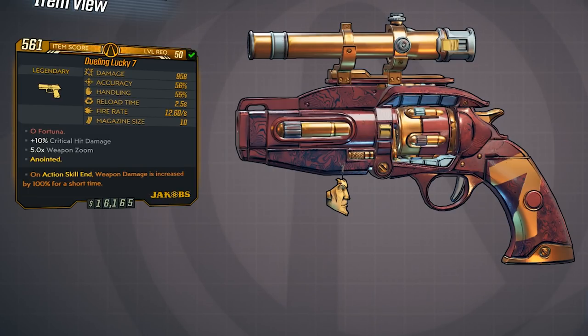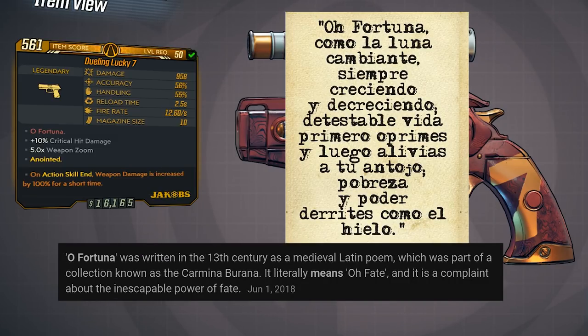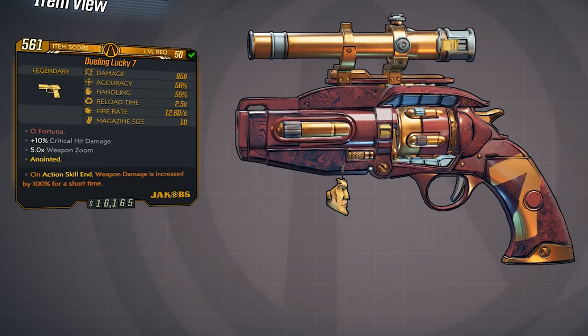All the ones I came across do about 1000 damage. This one here is called a Dueling Lucky 7, and it does a damage of 958. It has a fire rate of 12 and a magazine size of 10, and the red text reads "O Fortuna." This red text references a 13th century medieval Latin poem called O Fortuna, part of a collection known as the Carmina Barana. It literally means "O Fate" and is a complaint about the inescapable power of fate. The other abilities include plus 10% critical hit damage and 5x weapon zoom, and this one is anointed.